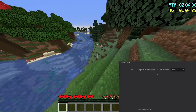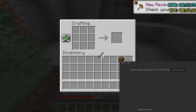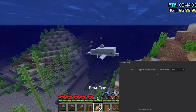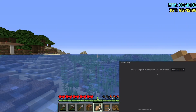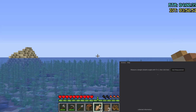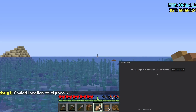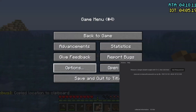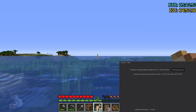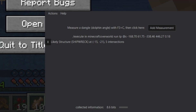I see an ocean right away, which is pretty good. Let's try and measure our first angle. Let me zoom in a bit so I can see better. We'll just take that as our angle. Let's go grab some more dolphins and see what we can find. We should have our first structure now, and we've collected 8.6 bits, which is nice.